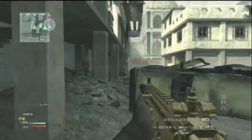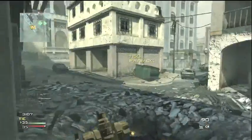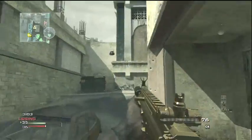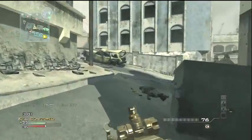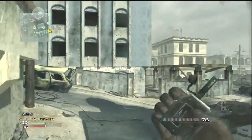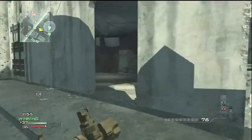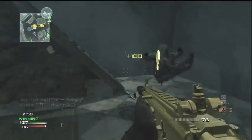Hey guys, Fishbet here, and today I am bringing you a 2 minute 42 second MOAB with the Scarail, which is a very good gun — obviously, a lot of people use it. It's quite a low-powered weapon, but in general it's a good rushy weapon. That's how I like to play: always close to the enemy.